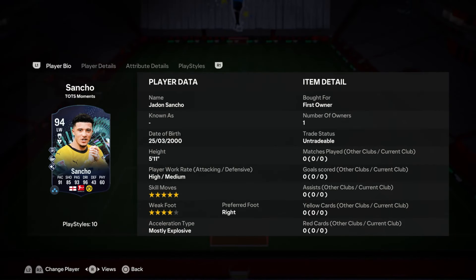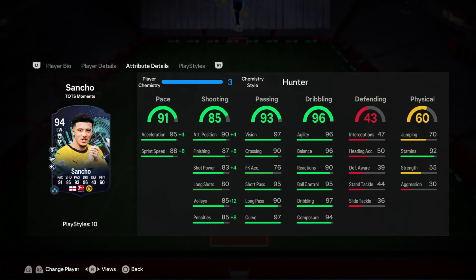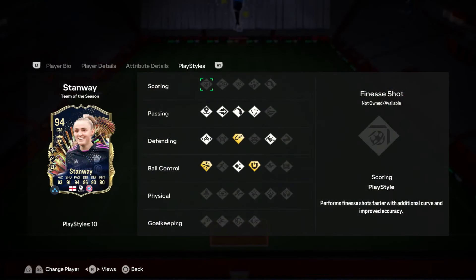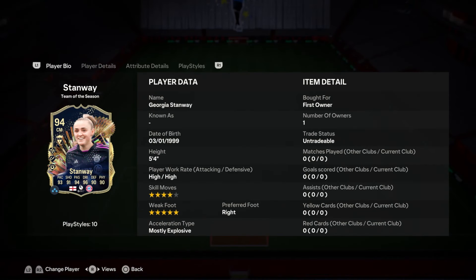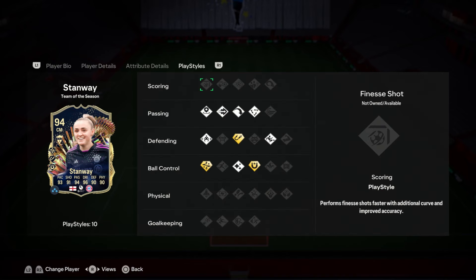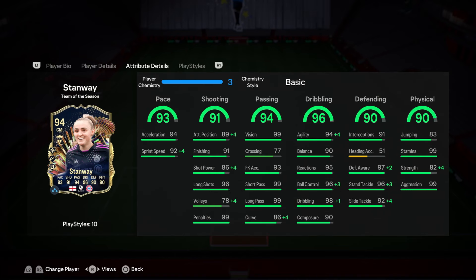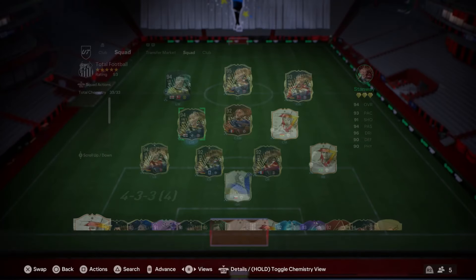We've also got Sancho — very, very nice card. Shooting stats are a little bit low, but dribbling, passing, and pace are very, very nice. And we've also got Stanway. We actually managed to pack Stanway on the main account. You guys can see very, very good playstyle pluses, very good stats overall — 90-plus base stats on everything. She's 4-star, 5-star. I'm expecting big things from this card, because she looks absolutely unreal.